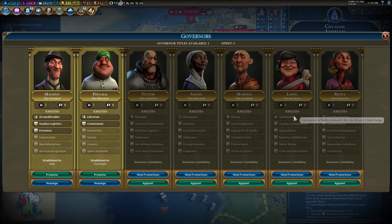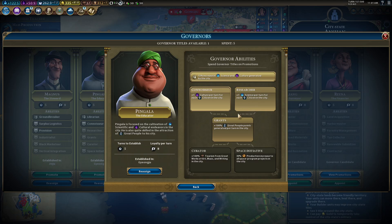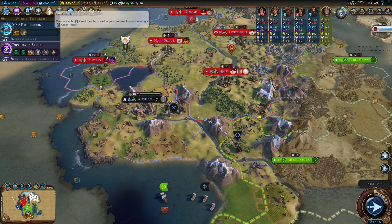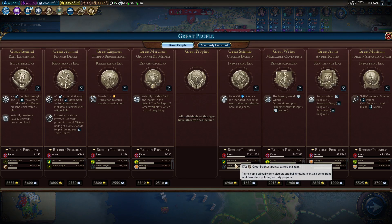Having Liang wouldn't hurt — having a city produce a few builders with four charges would be very helpful. We'll consider doing that at a later point. What we will want to do is either pick up Researcher or Grants. We'll need to consider where we have an eminent amount of great people points per turn. We're only going to be getting slim pickings off of other AI.